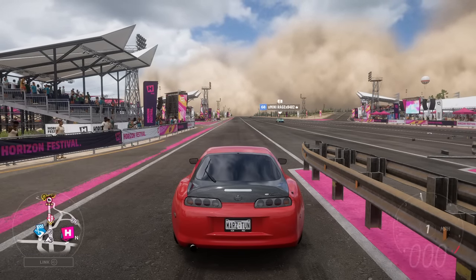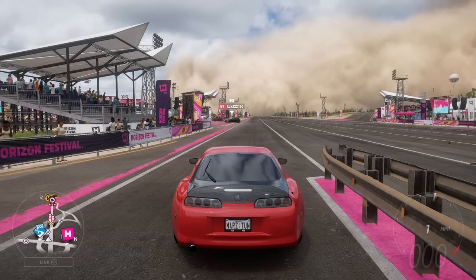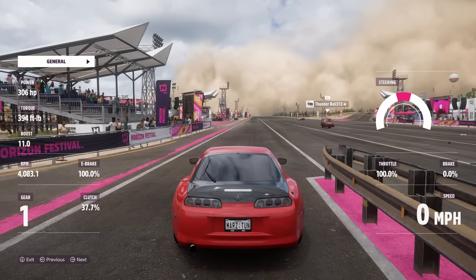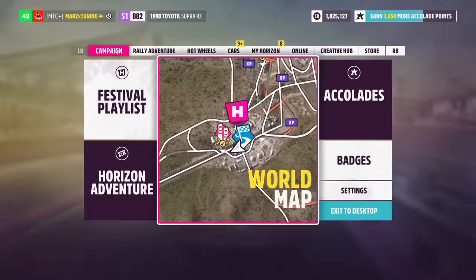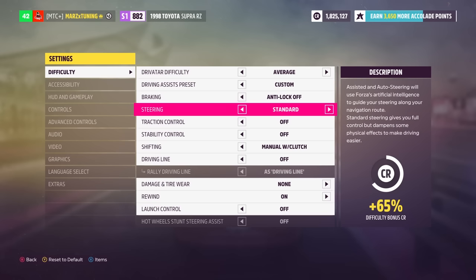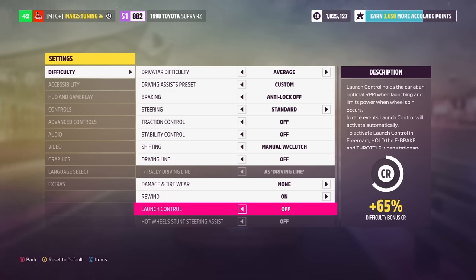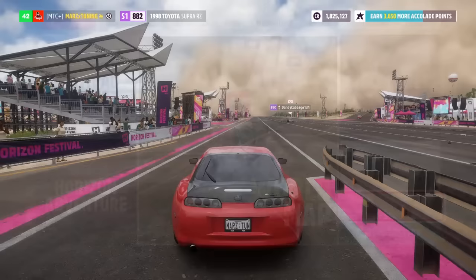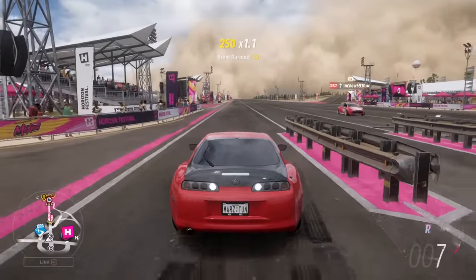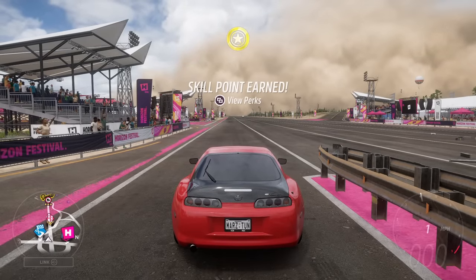The best launch is still the 4k launch as we call it. To do this launch it's e-brake, gas, and clutch. You tap on the clutch while pressing down the e-brake and gas, and you get the flames pumping out the back end - 11 pounds of boost at 4000 RPMs. For settings, turn everything off, standard steering. If you are in simulation use manual with clutch. Turn off the new launch control - no need for it. The 4k launch is the way to go.